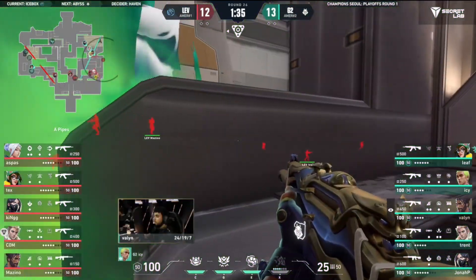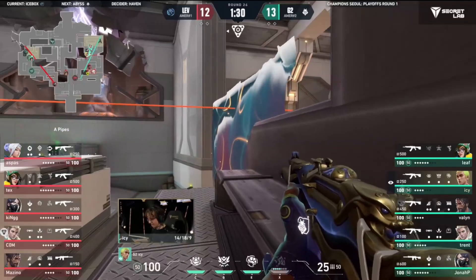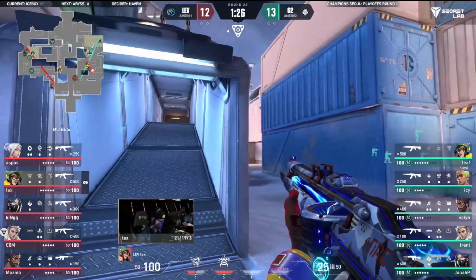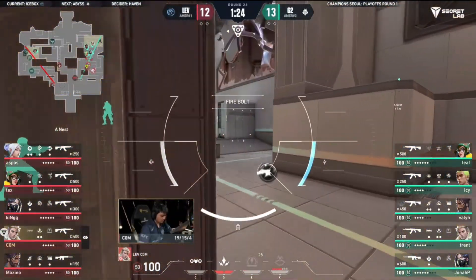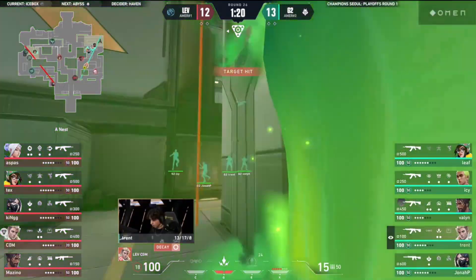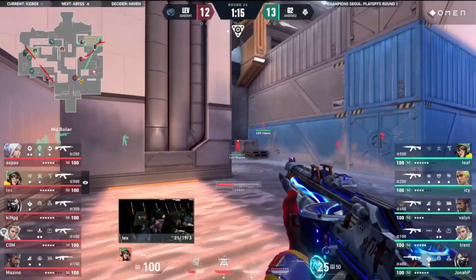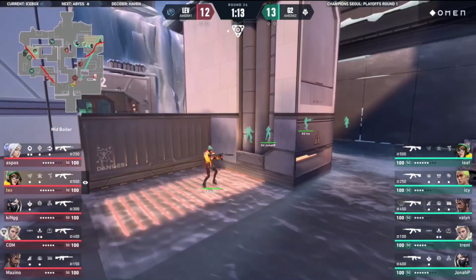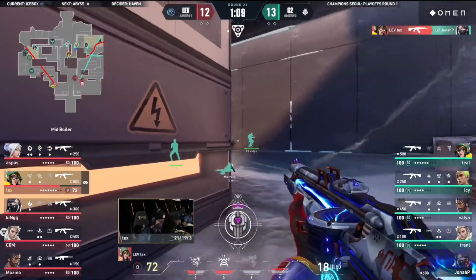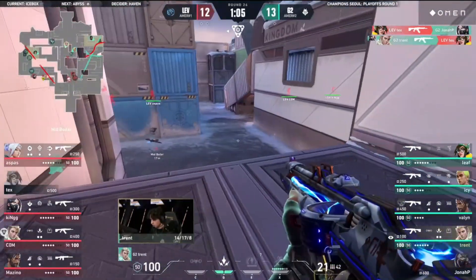G2 getting a little bit aggressive again at A - four members here. Leviathan doing their best to make a stand - this is their home turf. 12-3 in 2024 on this map, it's their playground. And Aspas has been the king of Icebox, unmatched. What a timing - can he find value here again? Can he get away with it one more time? Returning to the scene of the crime, but this time dealt with.